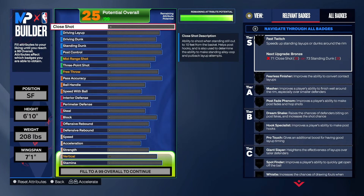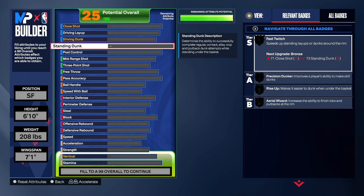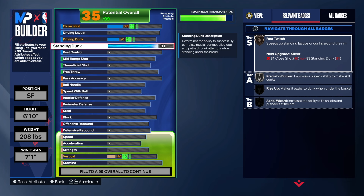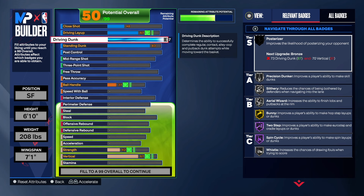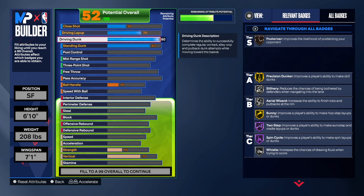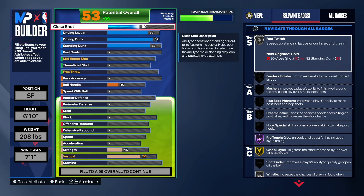Starting with finishing — we'll have the standard dunk, which is very important because you want those big man contact dunks when you have a six-foot-ten build. You don't get them at six-nine. For the driving dunk we're going to get that up to an 87. I was going to do a 90 and leave the layup down, but I did 87 and took the layup to an 80. So for people that like layup, fearless finisher, slithery, and acrobat — you will have those on this build.